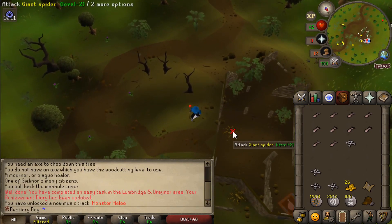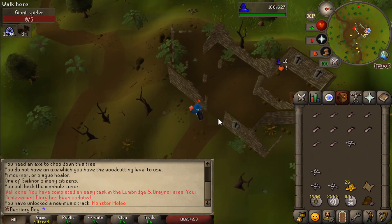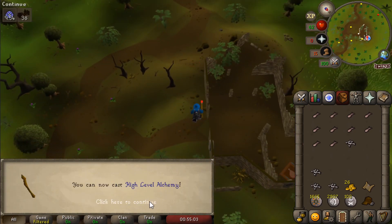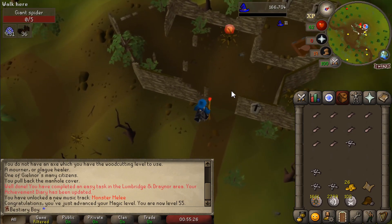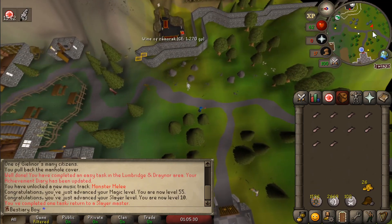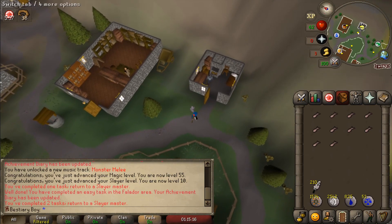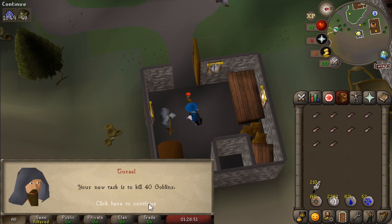I'll skip over the actual killing of the monsters and chime in when it's time to get a task. Before I cut out — 55 magic, we have access to high alch and we have a ton of nature runes in the bank. That's going to be a good source of extra income as we move on. Next task: birds — I can just kill chickens, that's alright. 38 rats. Looks like he's giving me really low level stuff, so I don't think I'll run into a problem. Goblins — gotta love some goblins.